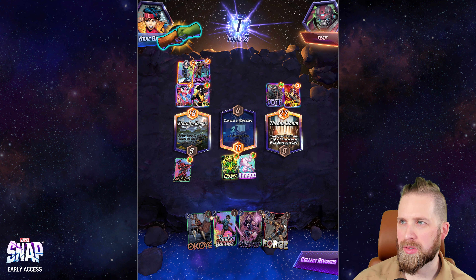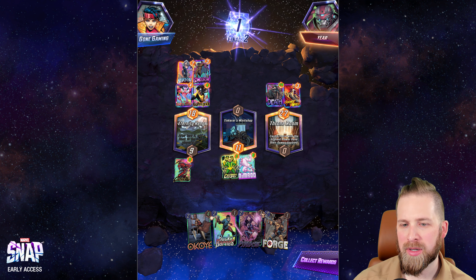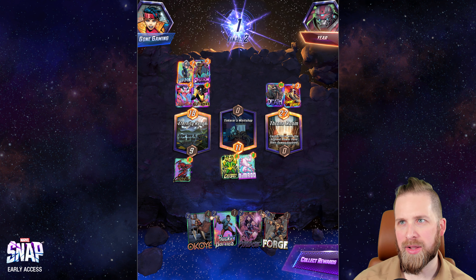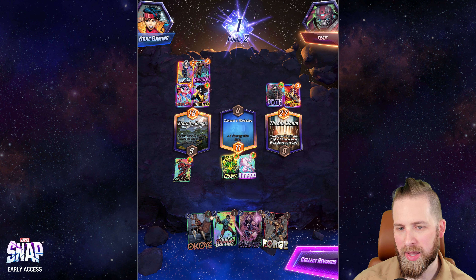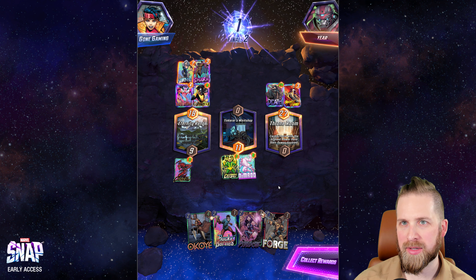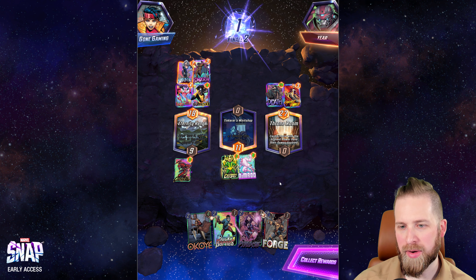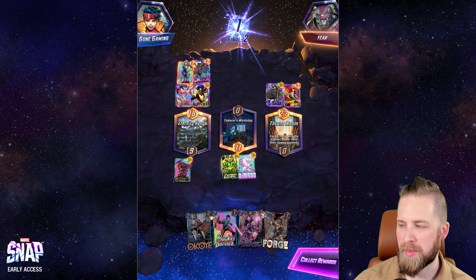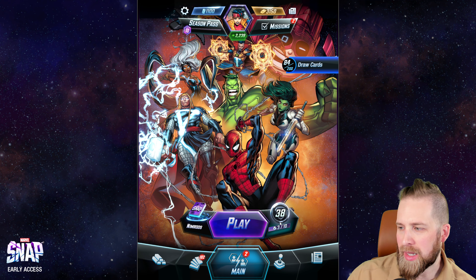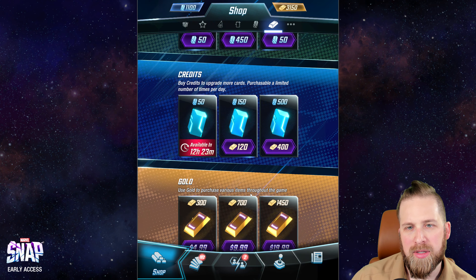A cool thing you could do is Zola onto a Venom — if you play Nimrod round four, then Venom eats it, then Zola onto the Venom, the Venom would spawn in each location and repeat its On Reveal ability, eating the Nimrods again. You'd end up with one on each side but get two in the middle with Zola. Unfortunately I don't have Zola so not an option for me.